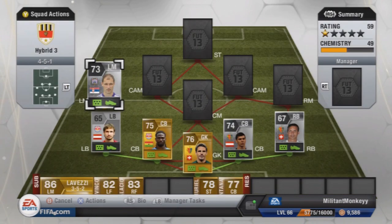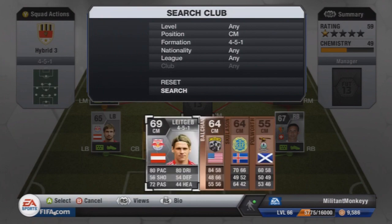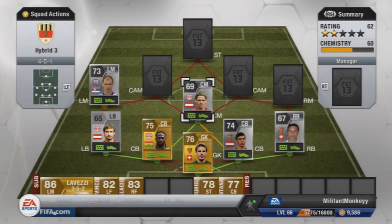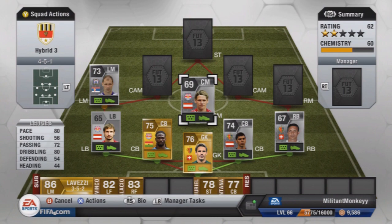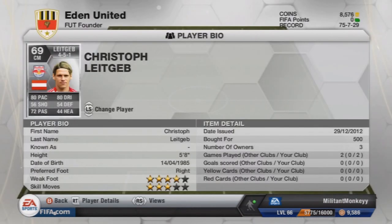Dropping back to centre-mid, we have Lightgev from Red Bull Salzburg. He's also Austrian, so he gets a nice link with Dragovic at the back. He has 80 pace and 80 dribbling, 72 passing — a very good, very solid player. I believe he scored a couple of goals for me against some of the subscribers I played; if you're one of them, tell me in the comments below. He scored a really nice goal against one subscriber in particular.